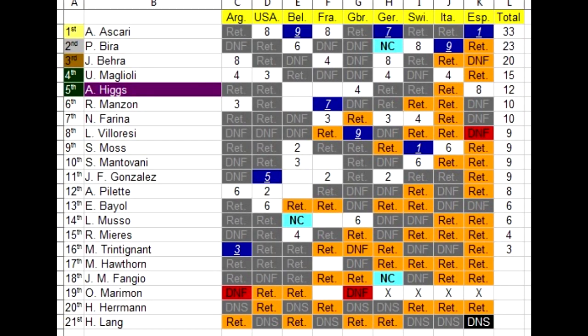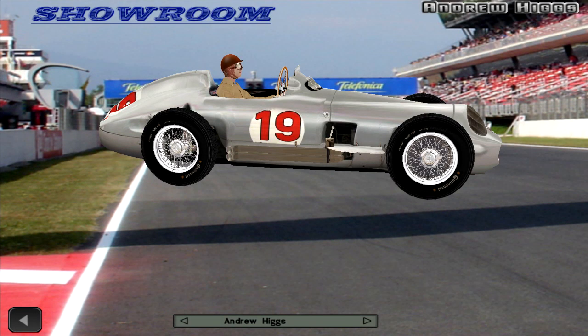Here we have one final look at the championship standings: Alberto Ascari wins the 1954 Drivers' Championship, Prince Birra finishes second, Behra third, Umberto Maglioli fourth, and thanks to our win at the Spanish Grand Prix we move up into fifth place. We managed to finish pretty high even though we only scored points in two of our races — quite amazing. Everyone else scored points all the way down to 16th, held by Maurice Trintignant.